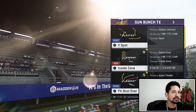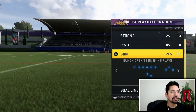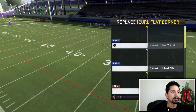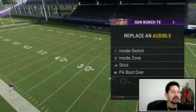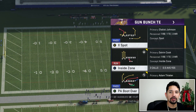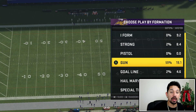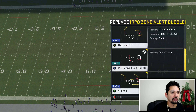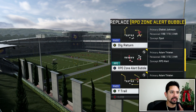One of the reasons why this playbook is really well equipped for the meta defense. Let's come out in DB Stink 2. What you want to do is make sure you have inside switch and curl flat — I'm going to get rid of curl flat and put stick instead. And you got PA boot over. We got a lot of plays we can run here: gun bunch tight end mini scheme, and then this gun to open where you're really going to be running this RPO zone alert bubble right here.